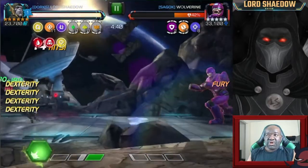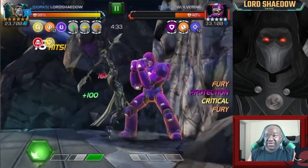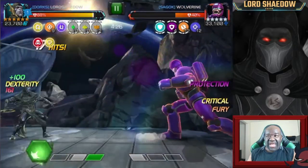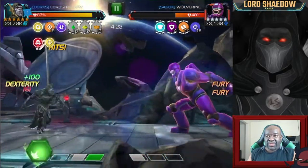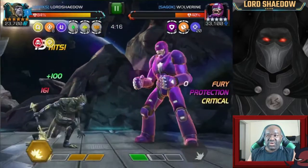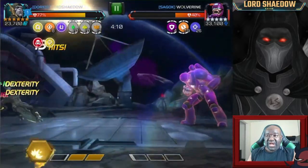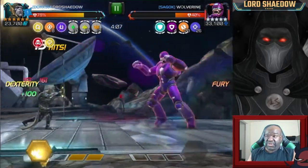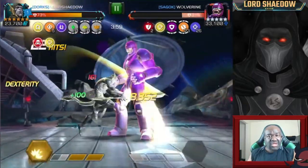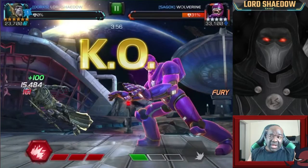To remove protection stacks I've got to intercept him. I'm trying to intercept and he's not attacking. Every time I hit him he gets another stack. I can't do any damage. Trying to get him to attack — he attacked but had a special so I didn't go for the intercept. I got an intercept but couldn't capitalize. Hit him again, got another protection stack. Then I just got knocked out.